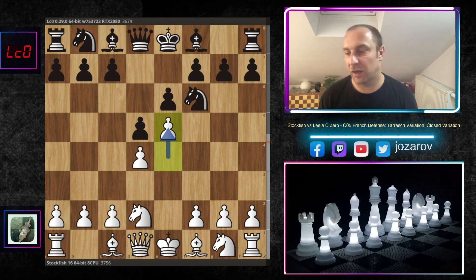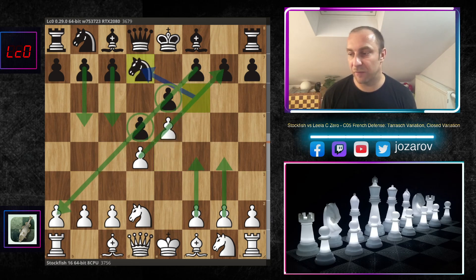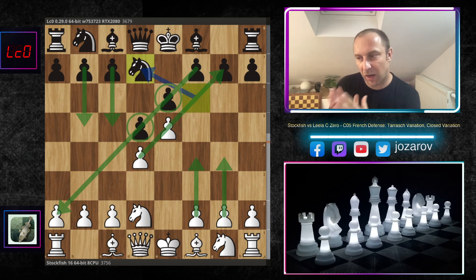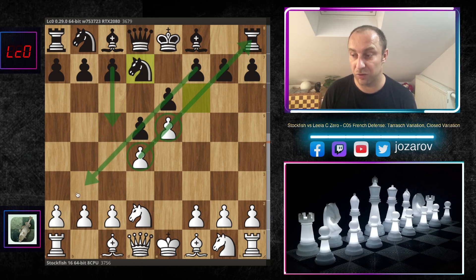This is the closed Tarrasch setup with e5. Now the pawn structure is closed and blocked. After knight to d7, we have what I like to call a directed attack for both sides. When we have this blocked pawn structure, it's obvious where each side will attack. With the small pawn chain d4-e5, white is going to attack on the kingside, while black continues pressure on the queenside because the pawn chain shows black's direction of attack. It becomes an opposite-side attack game.